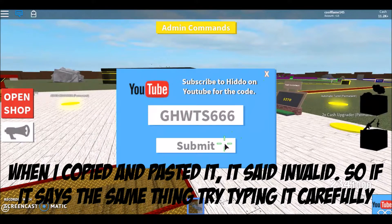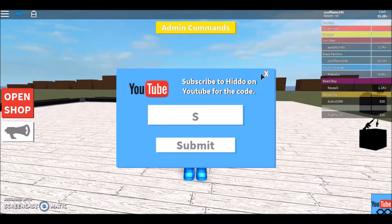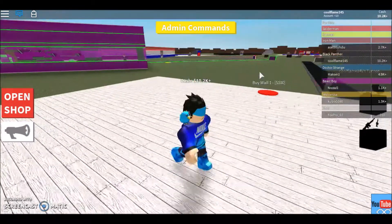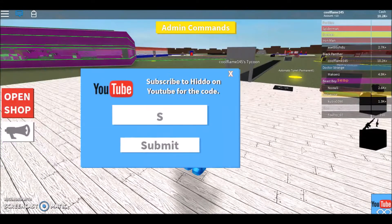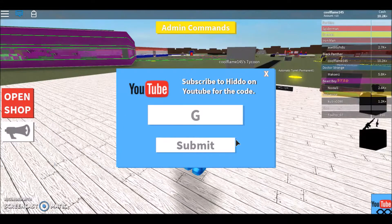Again, this will also be in the description. Let's submit. Okay guys, I don't know what happened before — the computer just shut down. So the last code — there are three codes in this game. The last code is G-H-T-W-S-6-6-6.